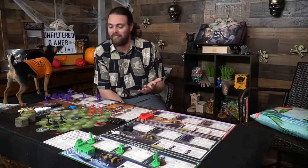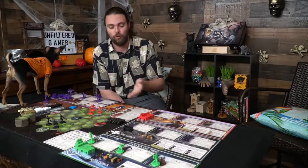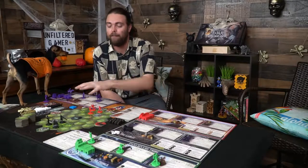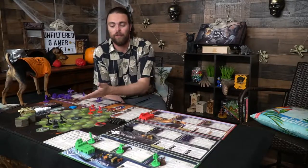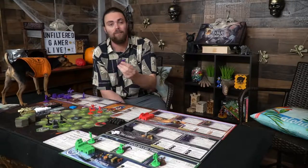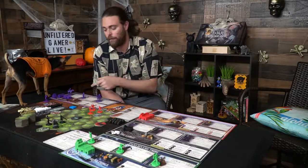Here we have a two-player game setup for Chronicles: War of Indigar, and as you can see it takes up a lot of space. With two players, simply choose one of the four factions and set up the game board as displayed here. The game includes four different factions, each with three or four characters — you'll choose three to place on the board.